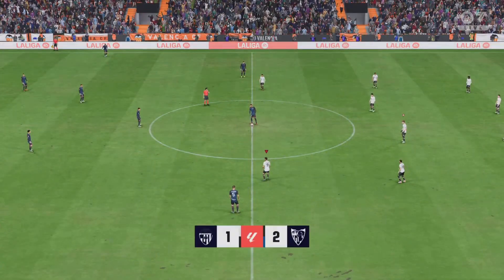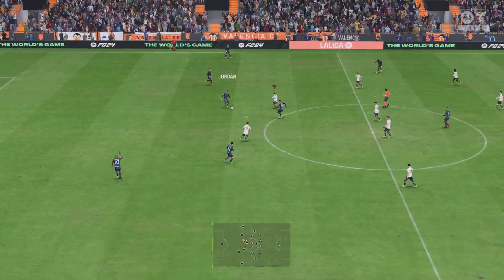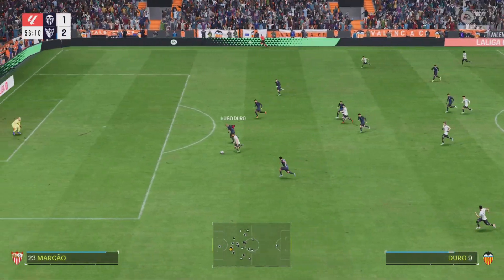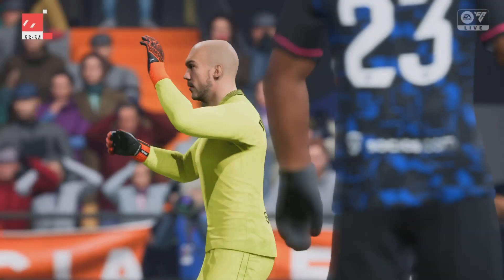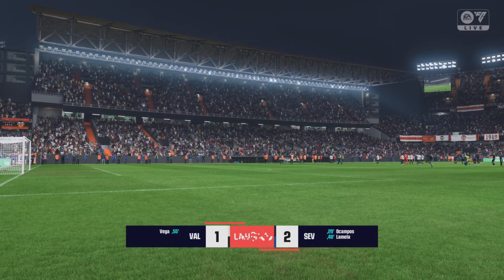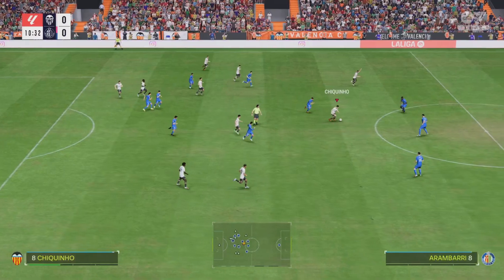Straight from kickoff, Chiquinho steals it and we go in the attack. Hugo Duro has a chest to make it 2-2, but he sells us so hard — I don't know why I'm clapping because I should be on my hands and knees asking how he missed that chance. We lost 2-1.